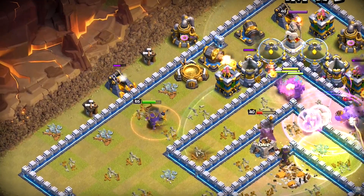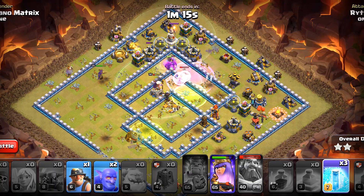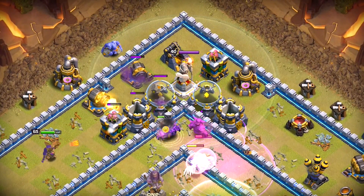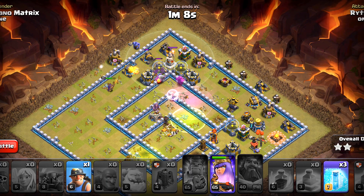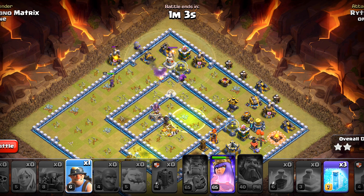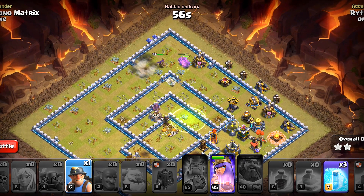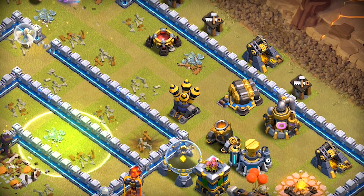The queen has gone on this side — that's good. We still have got three spells left, we'll use them later. We'll use bowlers on that cannon and get some extra damage on that storage as well. We still have got a miner — I brought that to finish off some trash buildings if the main force left anything, but so far they have got everything down. I would like to prioritize the survival of the healers so I'll freeze that air defense.